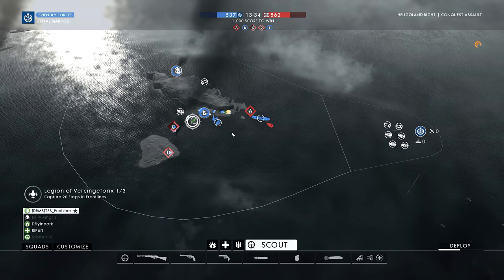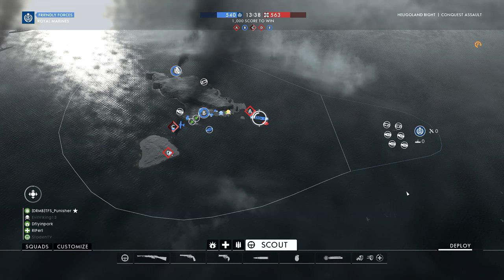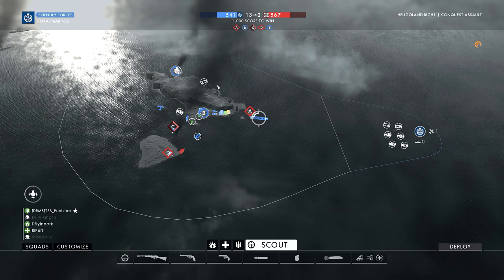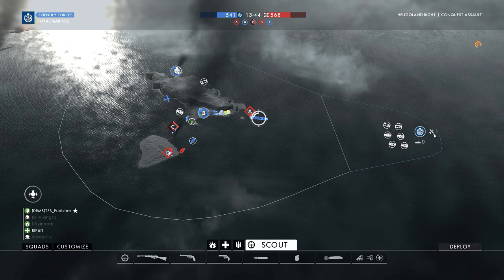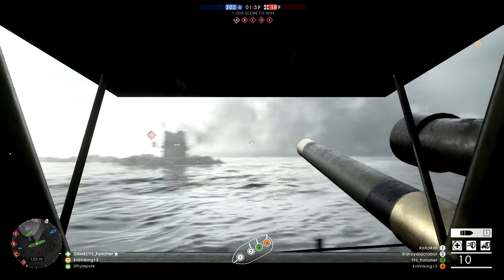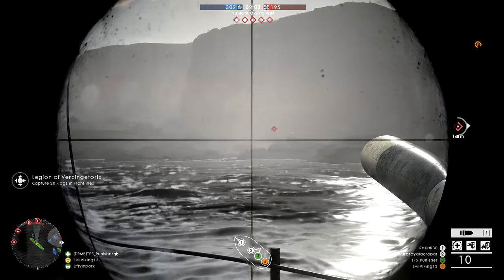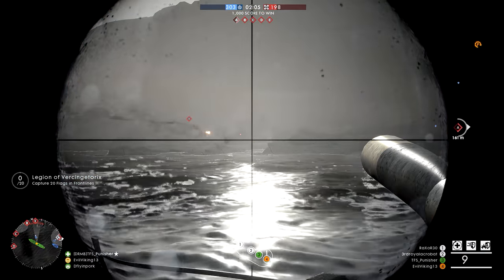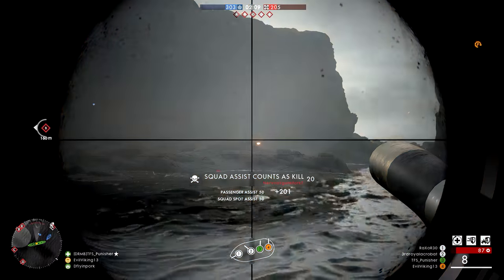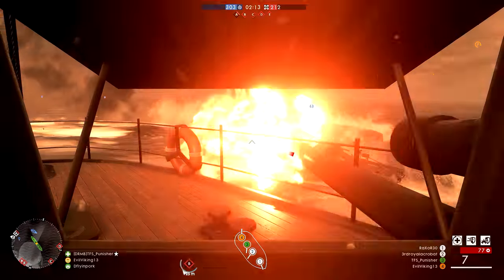Here in Battlefield 1, you can expect an intense representation of this battle, with both sides getting naval forces compared to the previous maps from the Turning Tides DLC. Both the Germans and the Royal British Marines get their own L-class destroyer spawns. If one side gets too far behind in points, a dreadnought can reinforce for some serious naval firepower. There are also a massive amount of landing ships, torpedo boats, and a number of planes to make things interesting in the air as well.